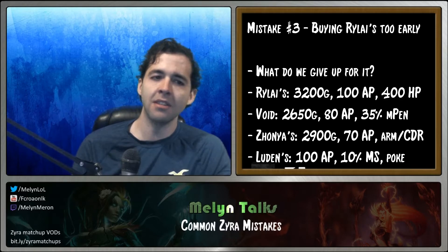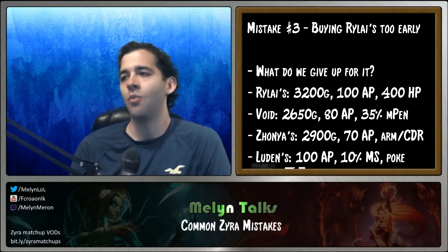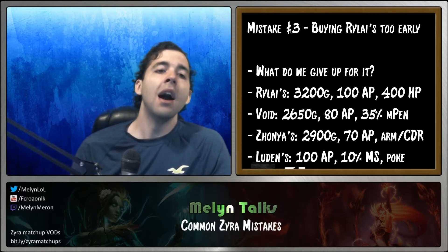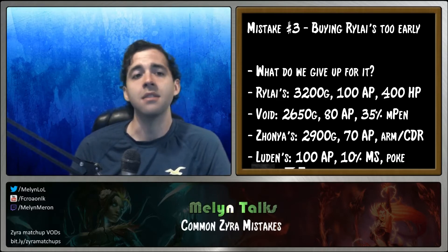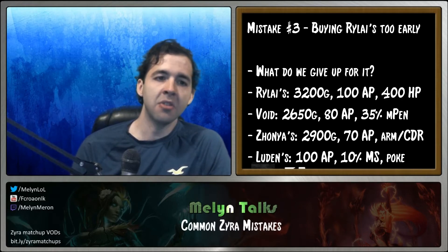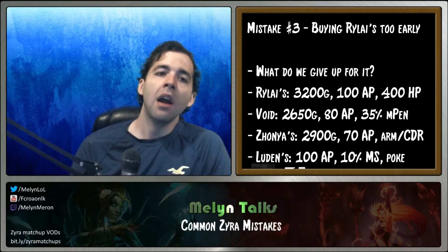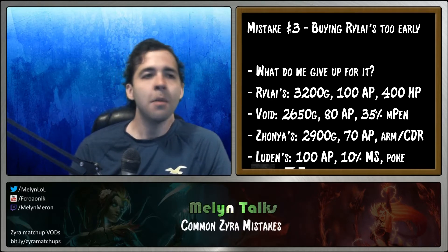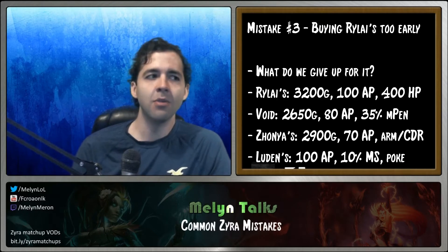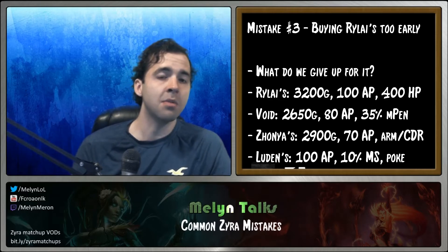I'm only going to talk about support itemization here, because for mid lane there are so many better options. The thing I personally do most of the time is Void Staff. It's 550 gold cheaper, gives 80 ability power and 35% magic penetration. If you actually run the numbers, Void Staff gives approximately twice as much damage per gold spent as Rylai's does.